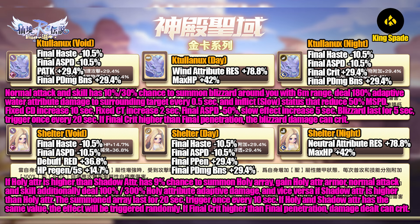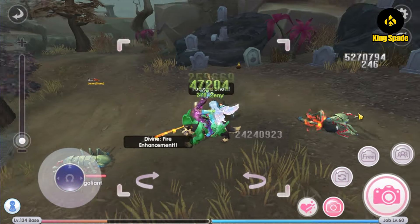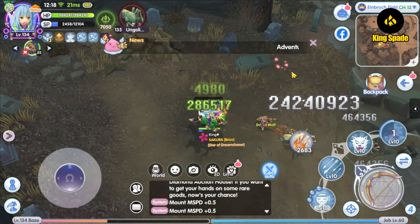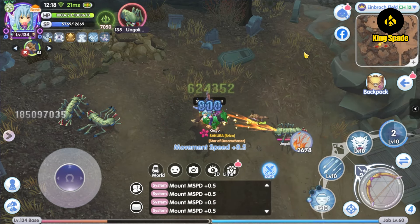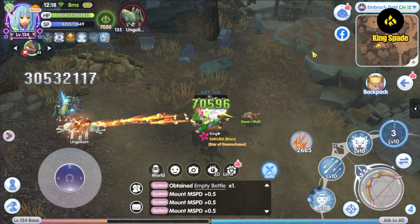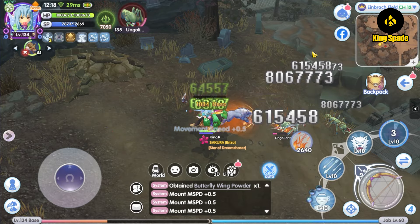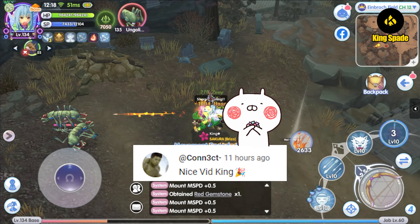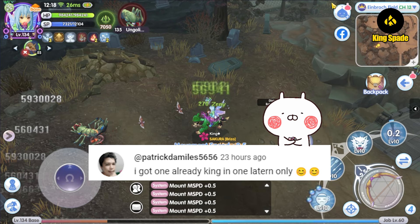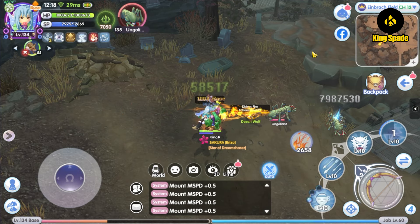That is the gold card for the Level 150 Rachel map. As I'm making this video, I noticed that the Level 150 blue cards are already posted on the Taiwan Facebook page, so I'll be doing that video next. It will take some time for translation but not too long, so stay tuned. What do you think of the Level 150 gold cards — is it what you were hoping for? Let me know in the comments below. If you like this video, give it a thumbs up and hit the subscribe button, and don't forget to turn on the notification bell. Thanks for watching and I'll see you in the next video — happy playing, bye!